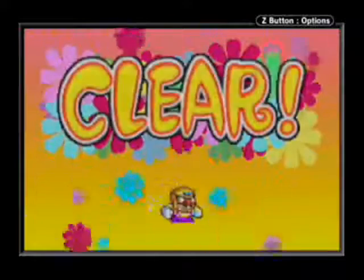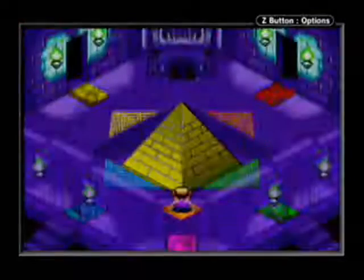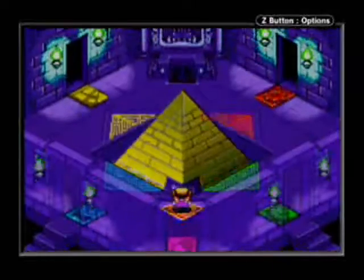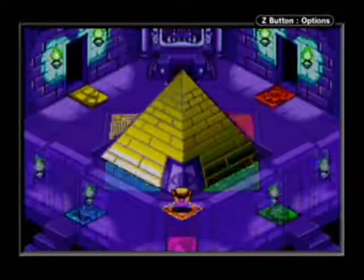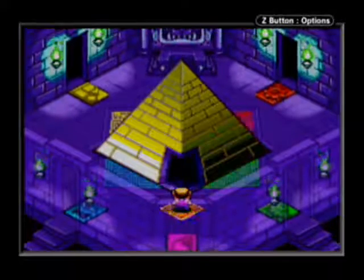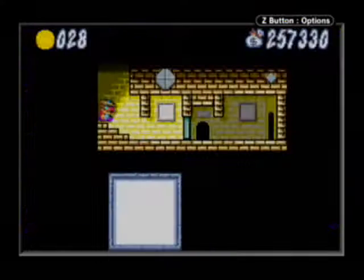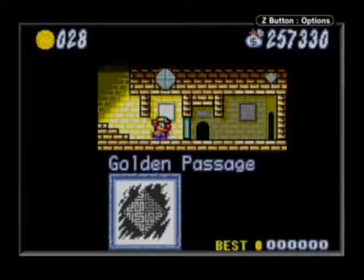Four out of four passages complete. But what now? Once all four passages are complete, regardless of how many treasures have been moved into the Golden Pyramid, the Golden Pyramid is now available to play in. There is one stage in here before the final boss, and that is the Golden Passage.